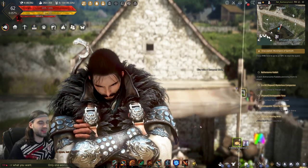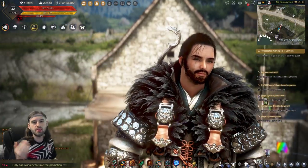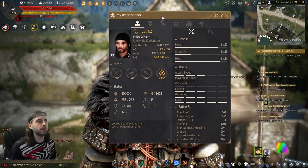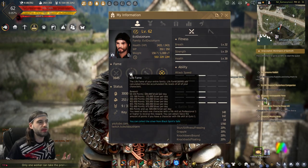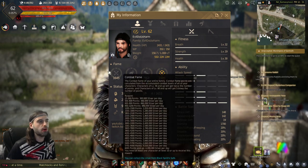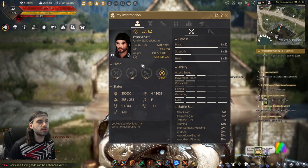Without further ado, let's get into it and take a look at the fame stat itself. The fame stat is accessed by pressing the P key on the keyboard. Go ahead and press P — it will bring up the My Information tab. You are looking for the fame area right here. You've got a combat fame, a life fame, a special fame, and a family fame. This fame is across all of your characters on your account, and this family fame is just the sum of these three fames to the left.